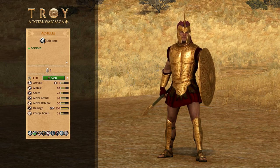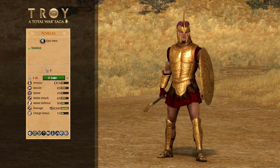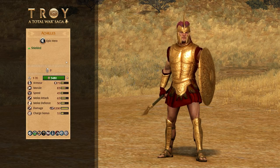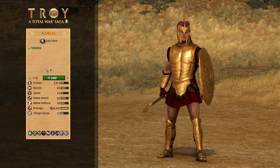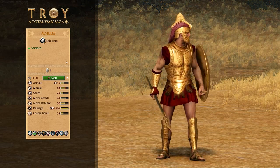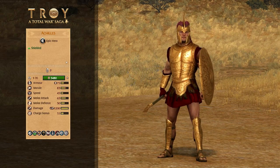He also, like all heroes, has an Aristea ability which is a one-time use ultimate ability that will give him armor, melee attack, freeze his vigor, make him unbreakable and give him no cooldowns — so pretty powerful if used in the right moment. He's also immune to psychology, can hide in the forest and has a 15% missile resistance. So overall a very powerful duelist type hero who'll be great at taking out enemy heroes.